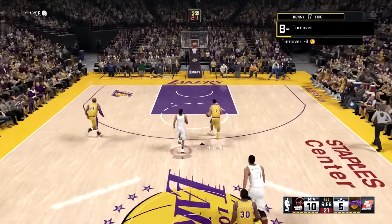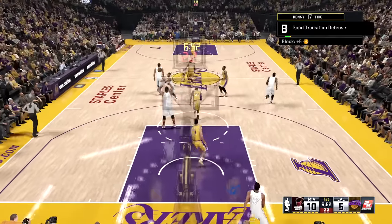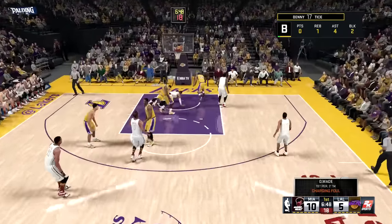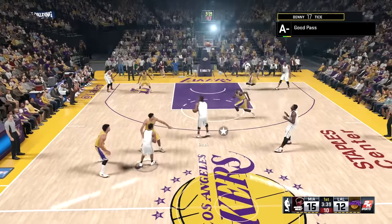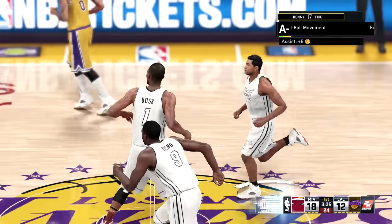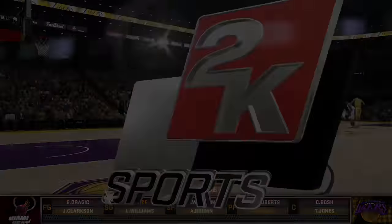Russell tried to chase him down but Dang is able to finish after Wade rejected Kobe. It's all Miami Heat until Denny Tice turns it over to D'Angelo. Russell blocked again off the backboard — a chase down by Denny Tice, the 5'11 point guard. Then Wade gets called for a charging foul. A little pick and pop — Chris Bosh at the top of the key. He's got that jump shot in his arsenal, believe it or not.